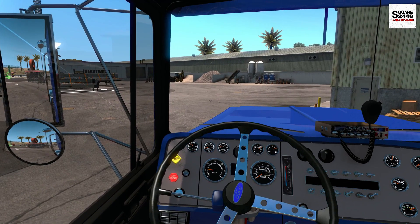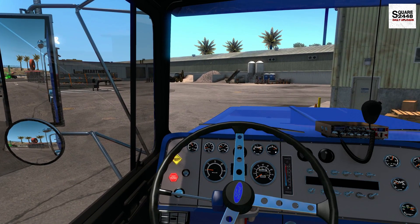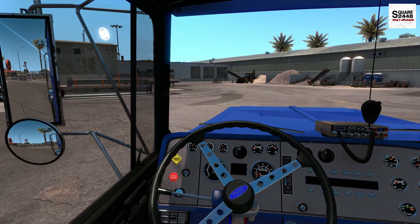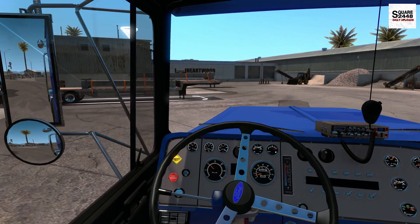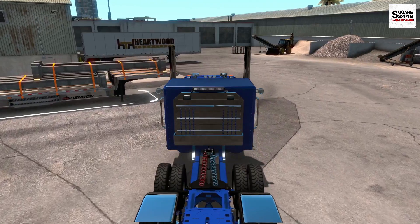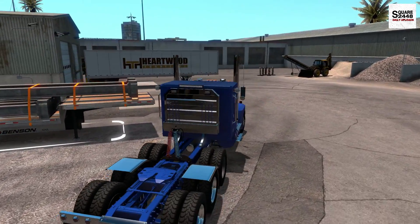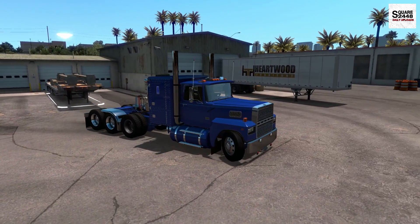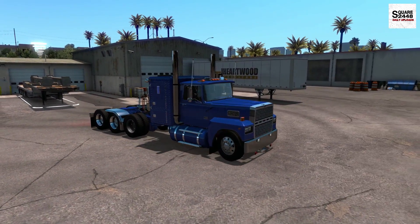We do have a Caterpillar 600 horsepower engine in this as well, which is pretty awesome. I'm really excited to be back in ATS doing some hauling. This time we're in a pretty old truck. We've been known for doing some nice old trucks and this is one of my favorites. These old Fords do look pretty sweet, especially these triaxle sleepers. All these custom parts on it do look pretty awesome.